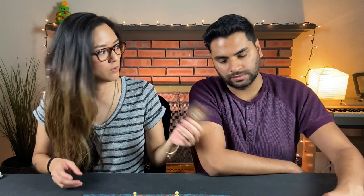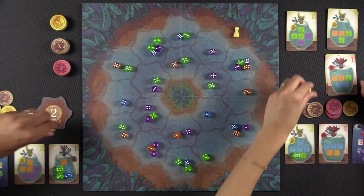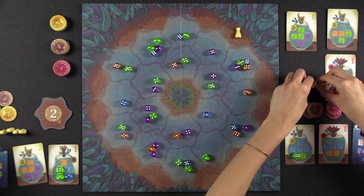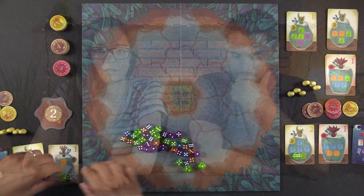Round one is complete. Since Naveen placed the last pawn, he takes the first player marker and flips it to its round two side. They now remove all pawns from the board, combine all the remaining dice with previously removed ones, and refill the board fresh for round two.